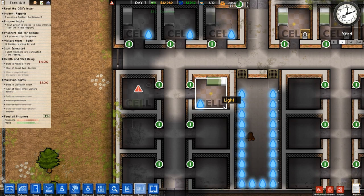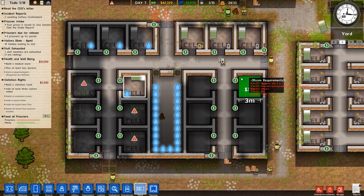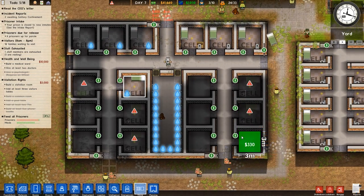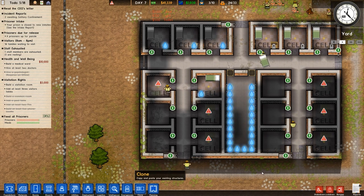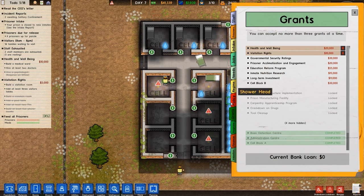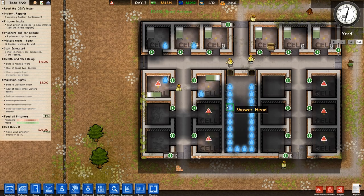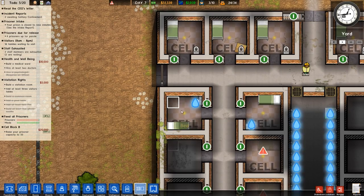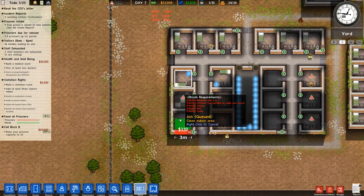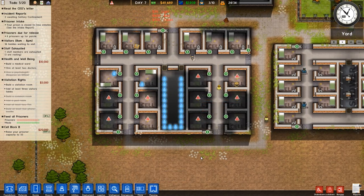This cell is finished so I'm gonna copy it and place it here a few times and also here. That's costing me a lot of money, but I have a grant I can take. Grant for Block B — 50 capacity. Oh wait, that won't happen... oh crap, that's not good. Not nice — that's a problem. Well, not really, we will get more cells eventually.